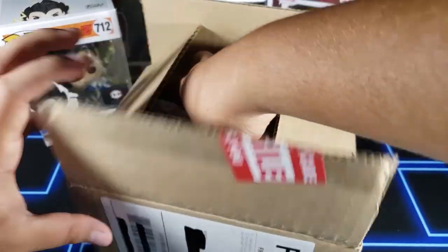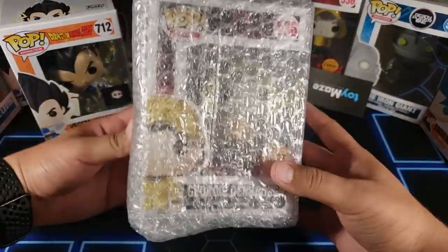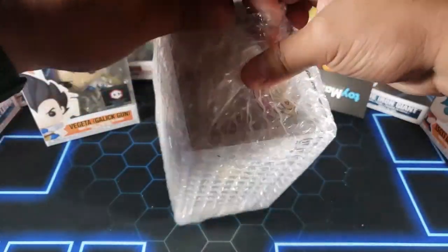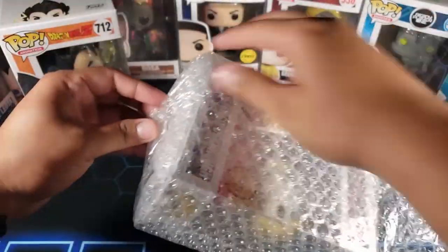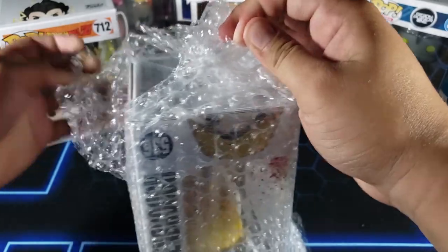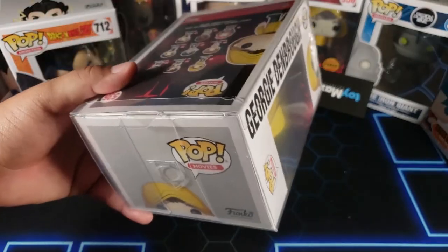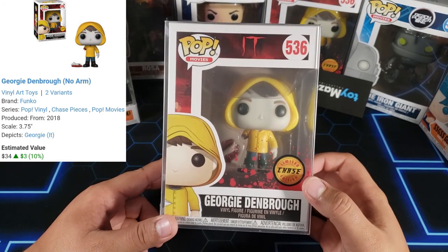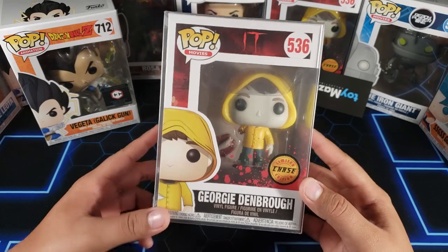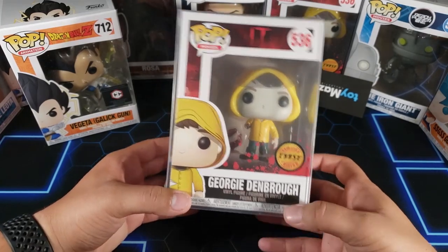Let me take it out carefully — I don't want to damage the pop. I don't think it's in a protector... actually it is in a protector, which is cool. You guys can probably already tell what it is because he's in the background. Let me open him up — there we go. This is actually a very nice pop: it's Georgie from IT, really cool, and it is a chase!